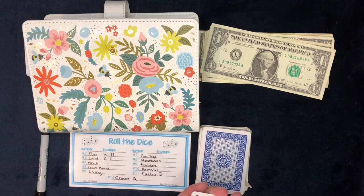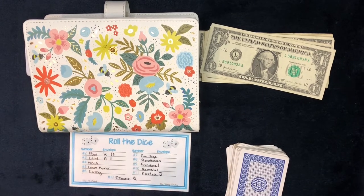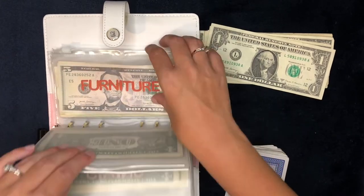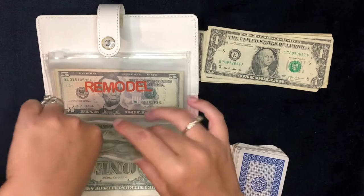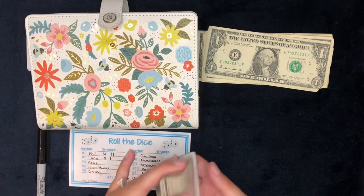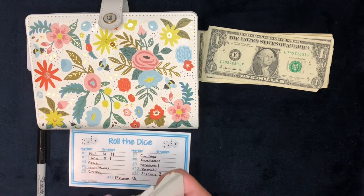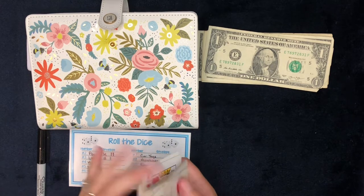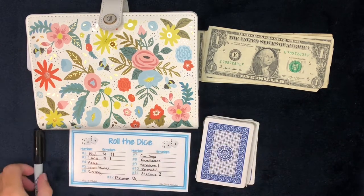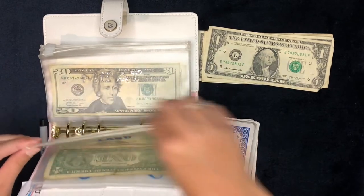Next up is number 9 — nine is furniture. You guys know that is my favorite envelope. I really want to get that one built up so I can purchase some furniture. I'll go through at the end and add up everything in these envelopes since I don't want to waste your time counting repeatedly. Next up is number 3 — three is land. That's going to get one dollar.